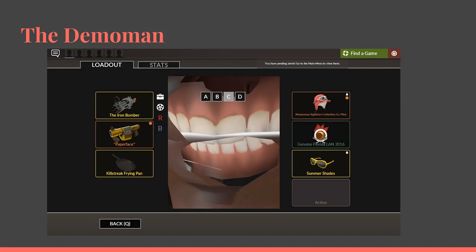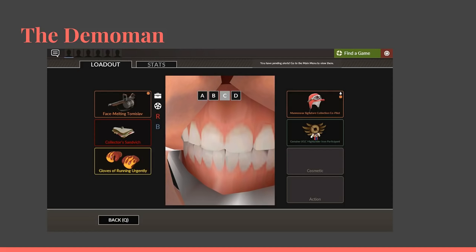Moving on to the Demoman, he's actually kind of rocking some pretty nice teeth. The first thing I'll notice is he does have a tiny bit of an overbite, but not nearly as much as the Scout had. His teeth overall are just very straight, very well kept, and it's kind of surprising given his rampant alcoholism that he would have teeth this nice. But I guess being Scottish doesn't make you an idiot — he does know to floss, and for that I have to give him a 9. That's going to be a hard one to beat at the top.